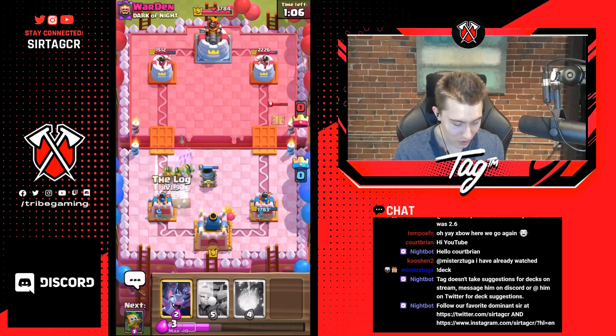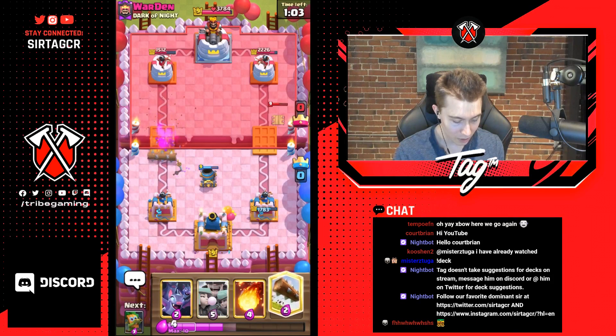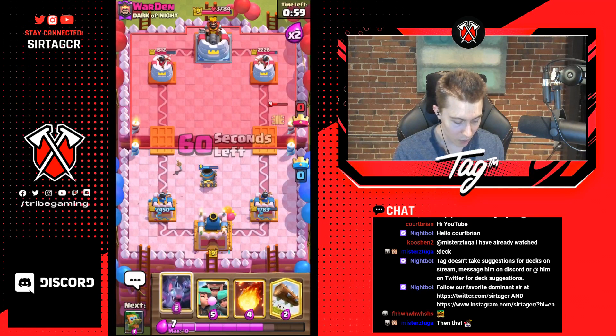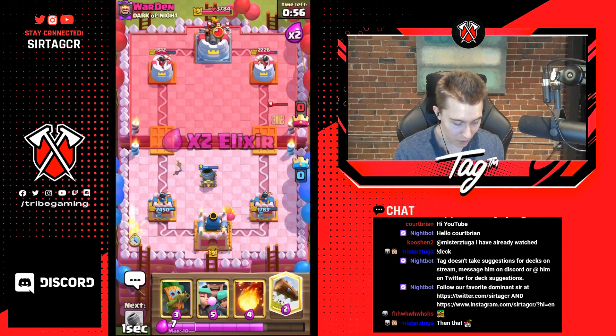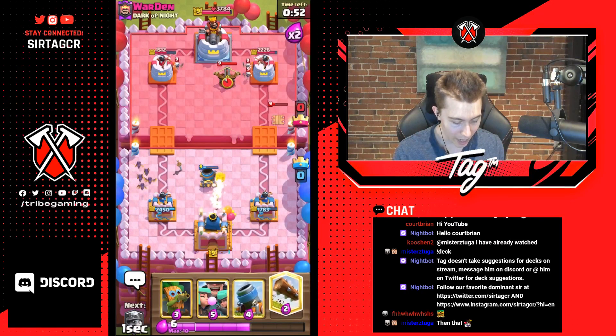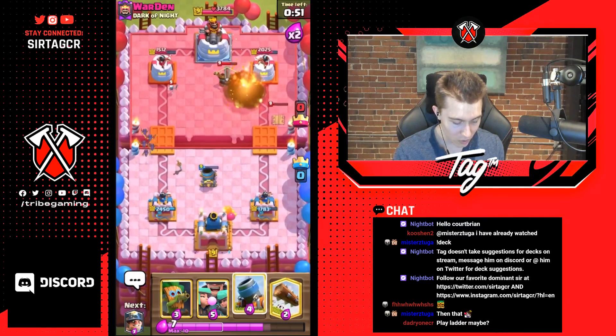That's gonna be healthier — otherwise he just eats a lot of chip damage that he can't afford. If he drops a log then we have rascals for free. Usually because he has rocket he's not gonna have a great matchup in this situation, because we're gonna be able to annihilate anything he drops at the river with our rascals. He's not able to fireball that, and if he logs it then we have dark goblin to supplement.